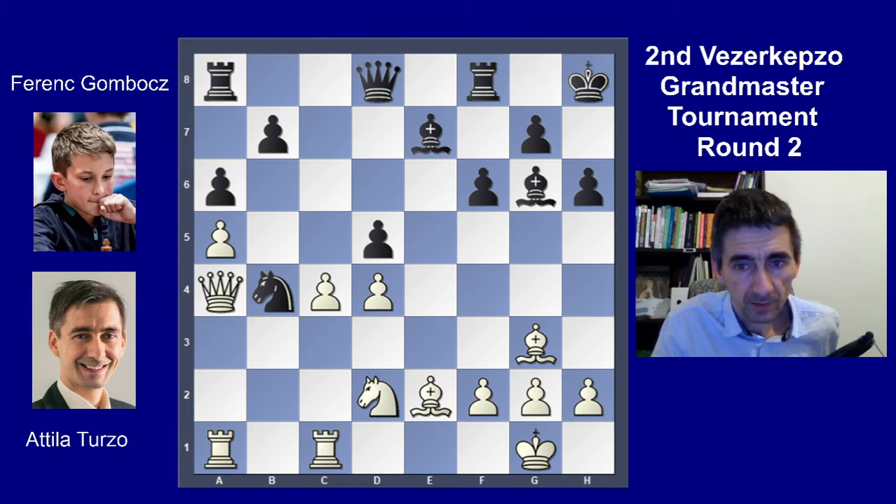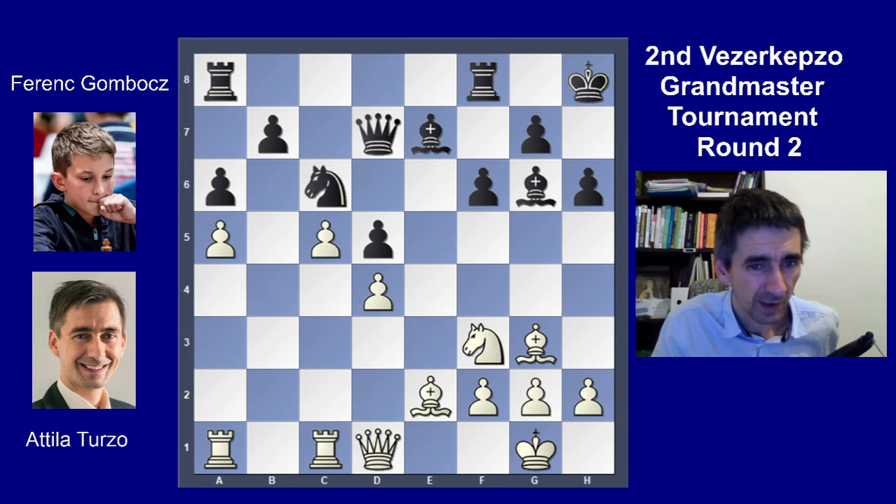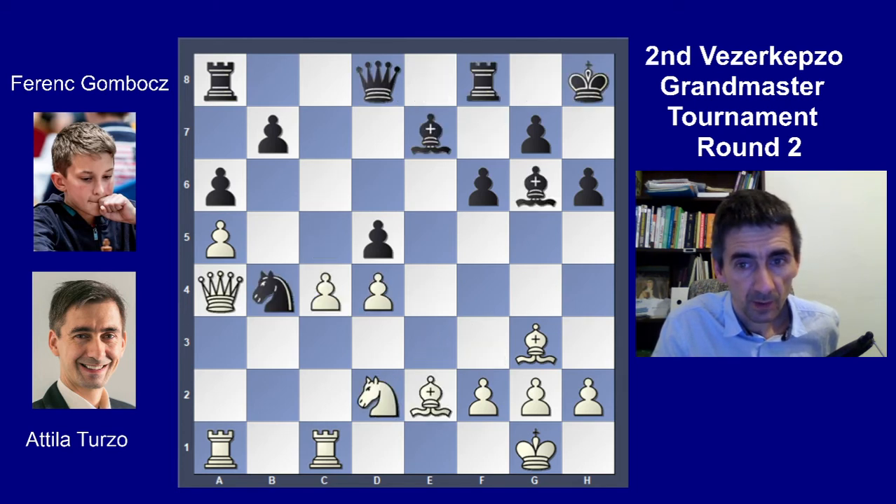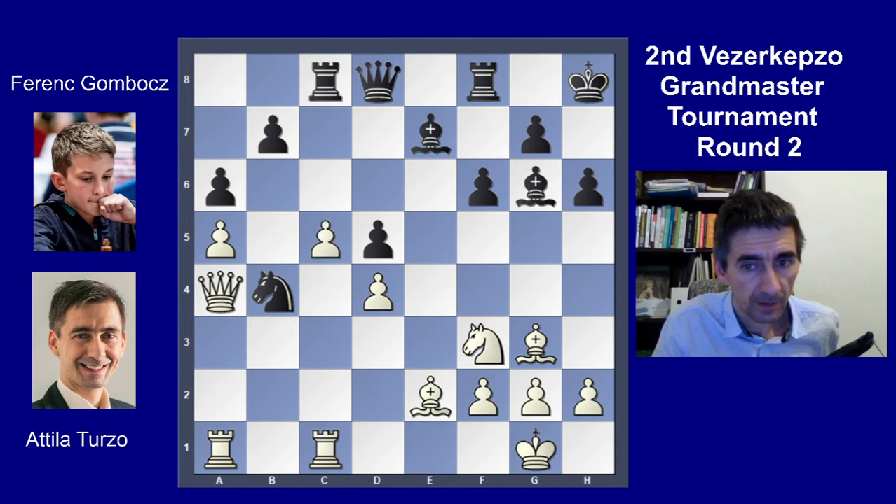Here I made a mistake — I captured on d5. I calculated the c5 idea but I did not like it much. But it looks like it's still a little bit better for White — maybe a small edge because of the more space on the queenside. Probably the best was knight f3 and then play c5.